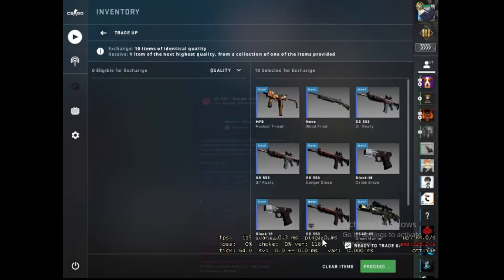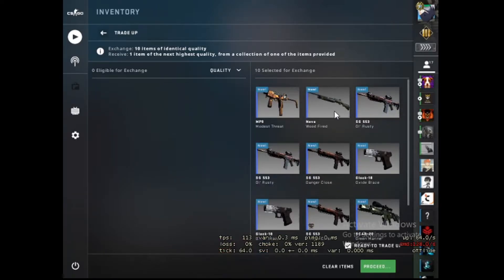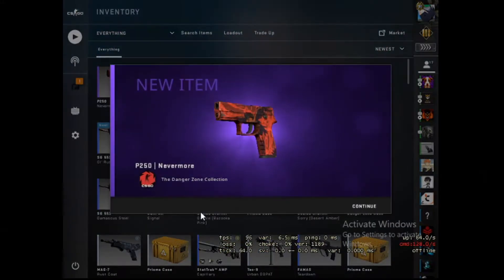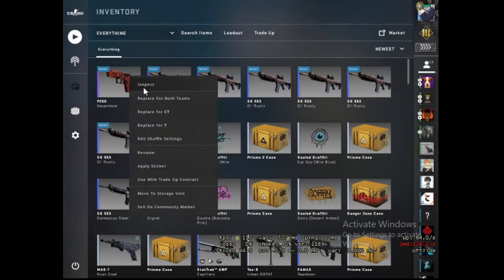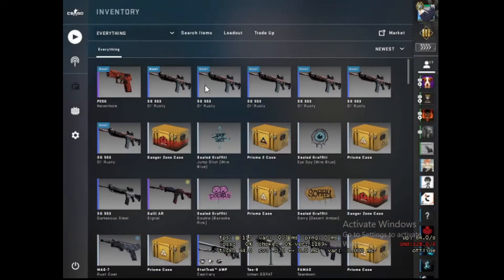Let's hope we can get the profit ones — nothing from Danger Zone case would be good, everything else will be okay. This is a loss of 12 rupees, that was not good for us. It's a Factory New, but it doesn't help us. Let's hope we can get something good from the second trade-up.